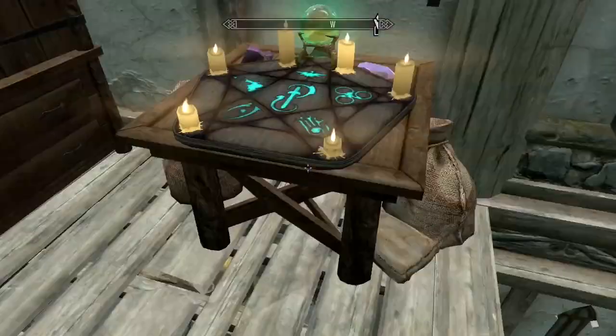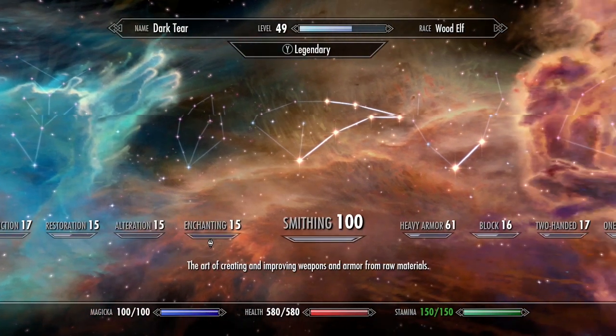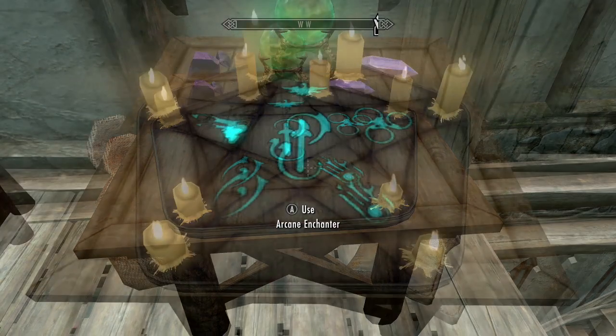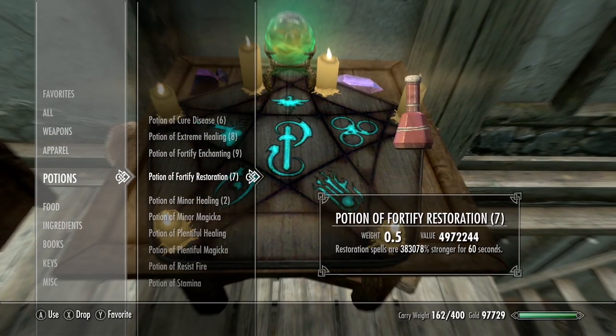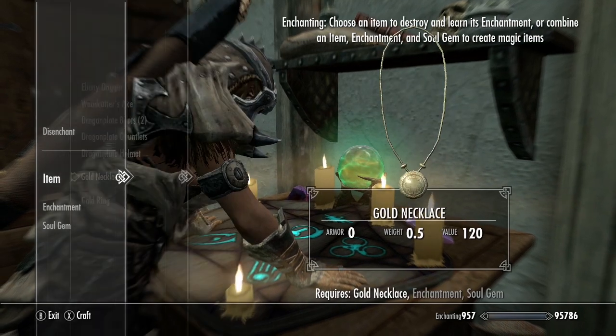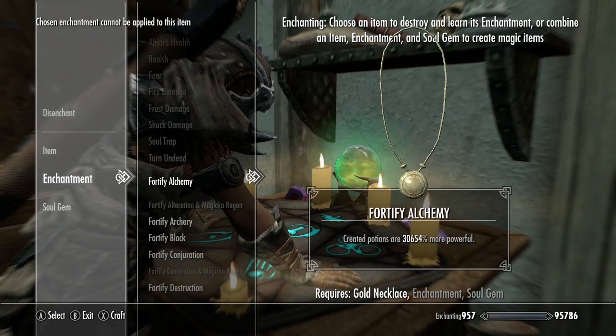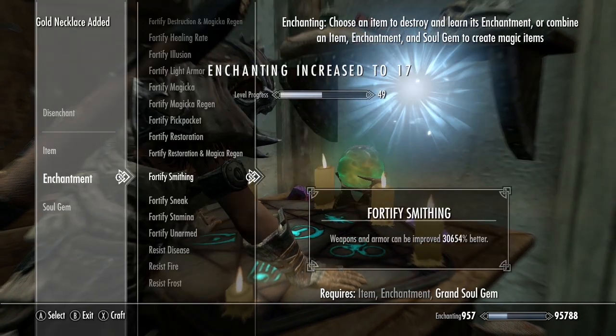Now we can drop all of that old gear and re-equip this new enchanted gear, because this enchanted level is permanent - it will always stay there. From this point we've got a lot of options. I'll make my enchanting and smithing levels legendary, then enchant a ring and necklace with fortify smithing. You can also use gauntlets but not a helmet for fortify smithing.